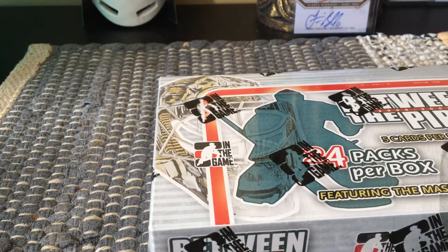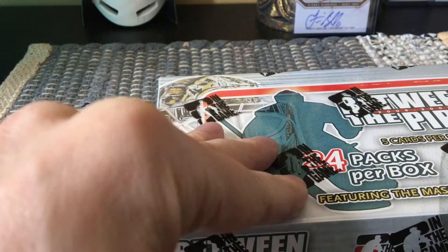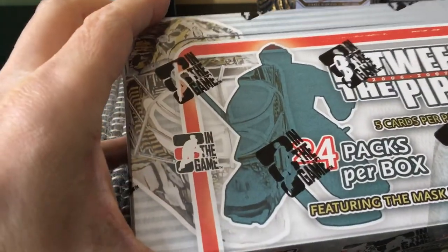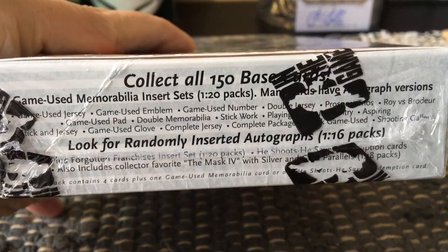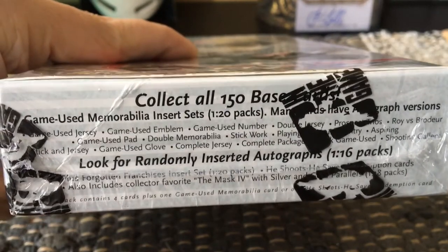The base set runs about 150 cards and is divided into subsets: Future Stars, Stars of the Game, Greats of the Game, First Round Picks, Team Canada (all Canadian goalies), the Immortals (Jack Plante, Turk Broda, etc.), Tandems of two goalies per card, and Record Holders. There are also special mask subsets — you probably only get a couple per box. The box mentions stick works, double memorabilia, and game-used gloves, which are very, very rare.